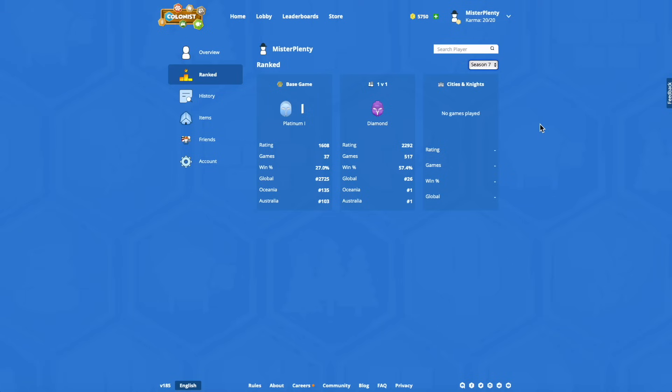Welcome back to another brand new 1v1 ranked video. It's a new season - the start of season eight. Let's have a look at our season seven stats before we play the first couple games. We had a 57.4% win rate - I'd like to bump that up to at least 60. 500 games played, really happy with this. Number one in Australia, number one in Oceania, 26 globally.